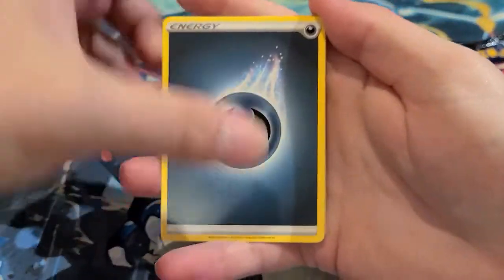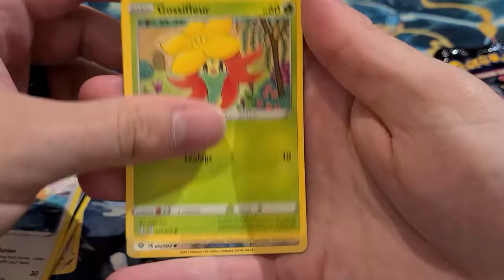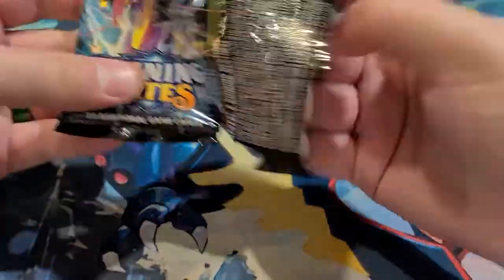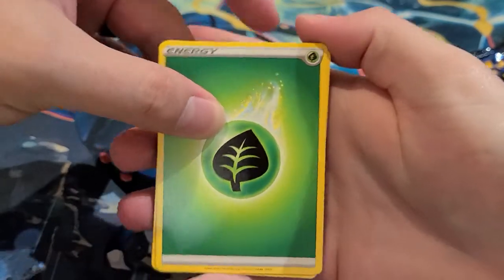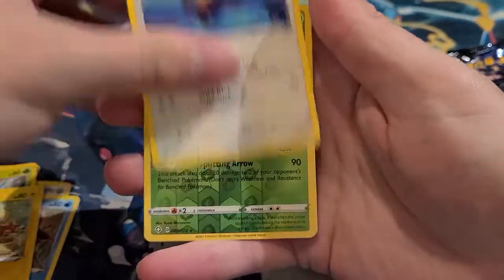Third pack: Thwackey, Trainer, Trapinch, Ralts, Morpeko, Nickit, Eevee, Gossifleur, reverse holo, Eevee, and a Celebi non-holo. Fourth pack: leaf energy, Rusted Shield, Ball Guy, Trapinch, Q-Font, Chewtle, Yanma, Morpeko, Eevee, reverse holo, and another Manaphy.